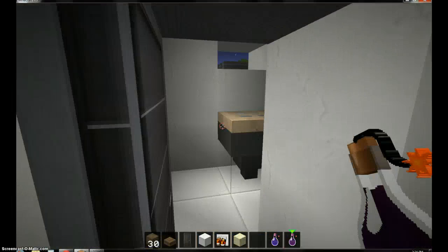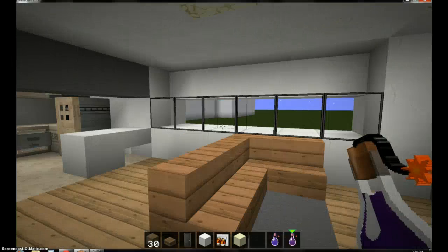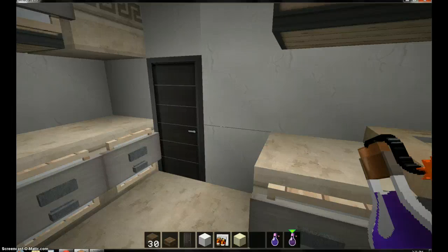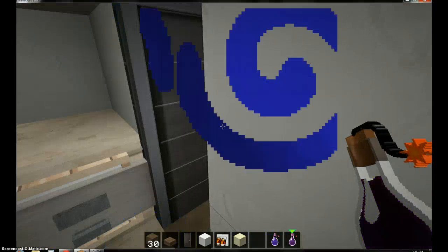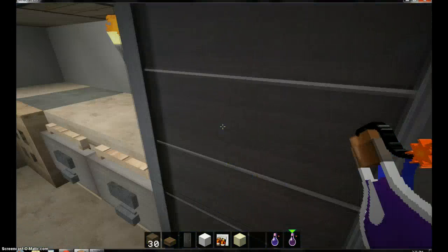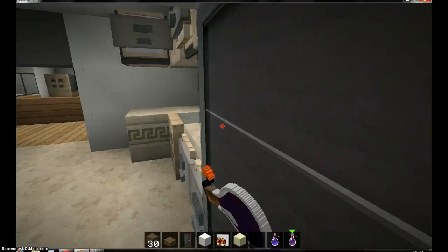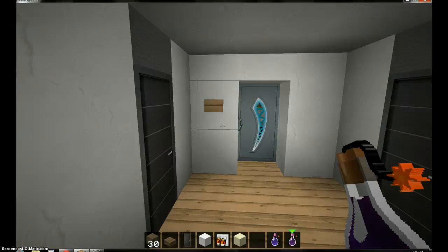We have the bathroom here - small little bathroom, small little crevice. There's a kitchen and everything inside here. Here's a garage. I don't like when it lags out my computer so bad. That's the garage - so laggy, I hate how laggy it is.